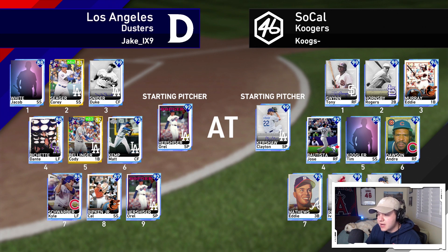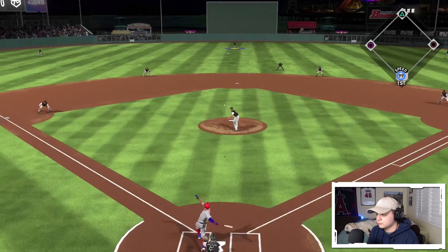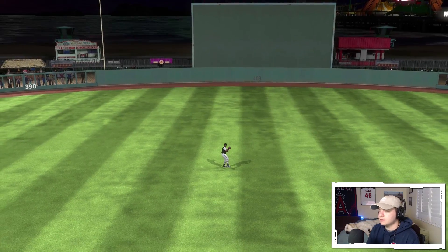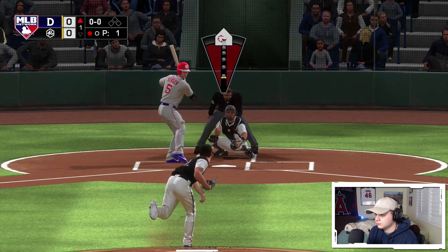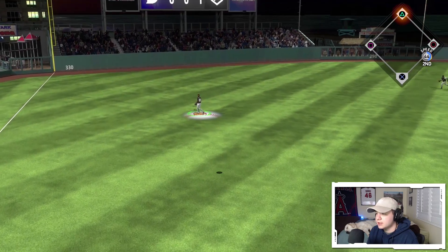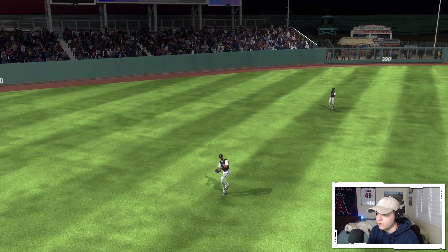We're facing Orel Hershiser and we've got 99 Kershaw on the mound. Their squad has creative players: Seager, Snyder, Bichette, Bellinger, Kemp, Schwarber, and Ripken — looks like a pretty good squad, so we've got our hands full. First pitch swinging — line drive! Kershaw is so good. I have had nothing but success with this Clayton Kershaw card so far in ranked seasons.